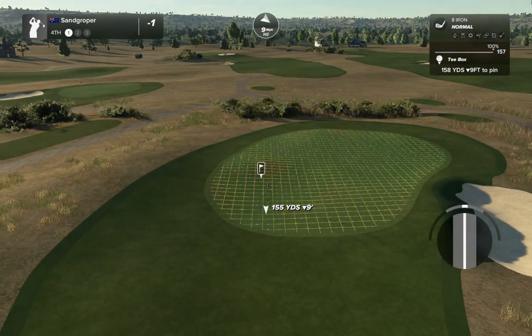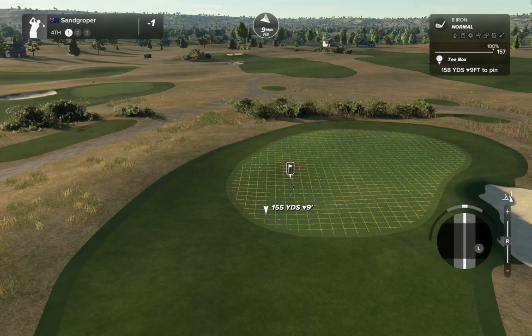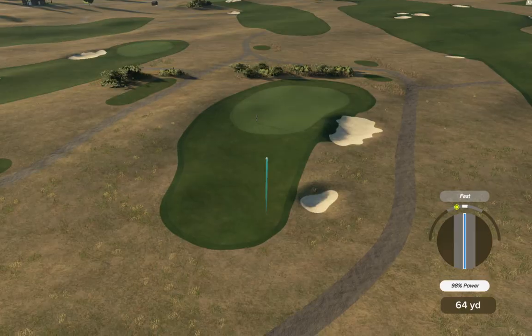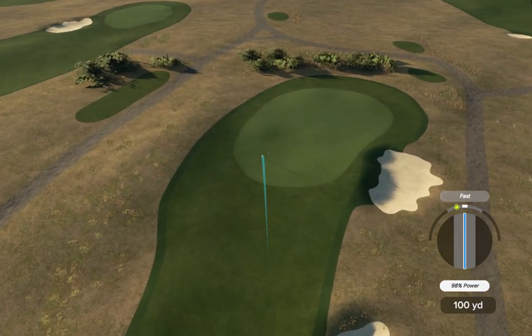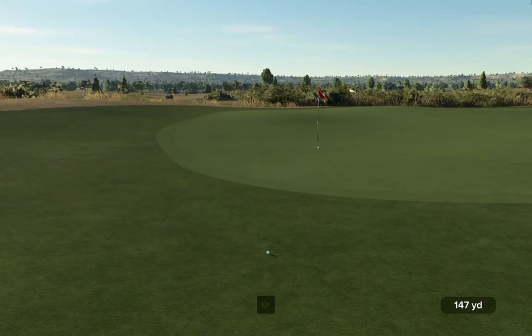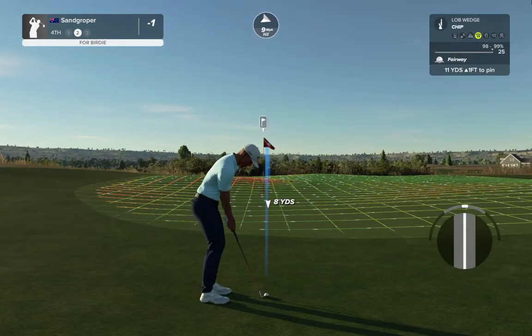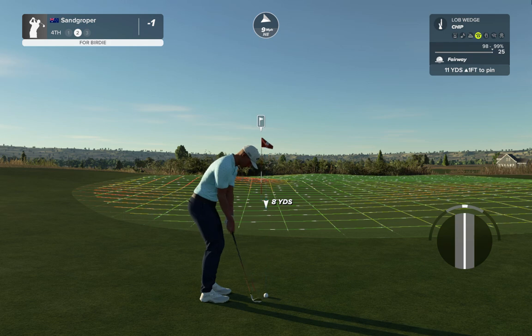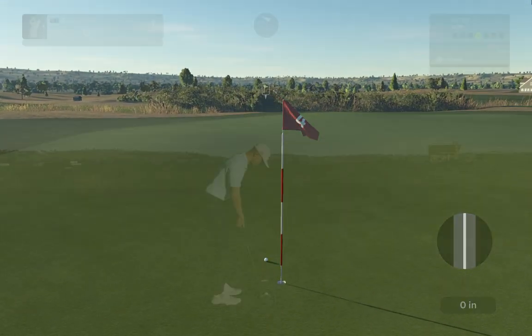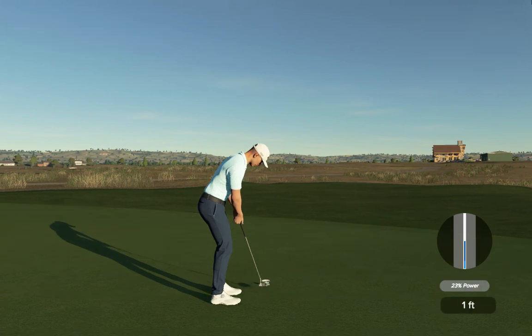A lovely little downhill — let's take a little bit off it, just with a draw into the hole. We may have taken a little too much off it, unless that gets a lovely roll. Which it didn't — unfortunately that's a missed green. Second shot here on the fourth — what can we do with the chip? We can put it close. Nicely done. And tap it in.